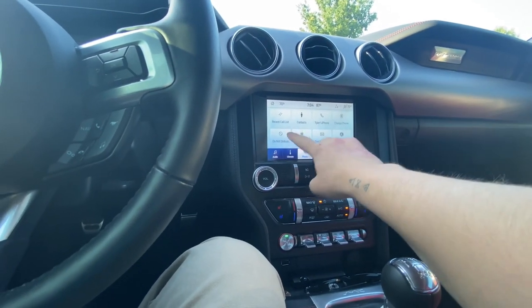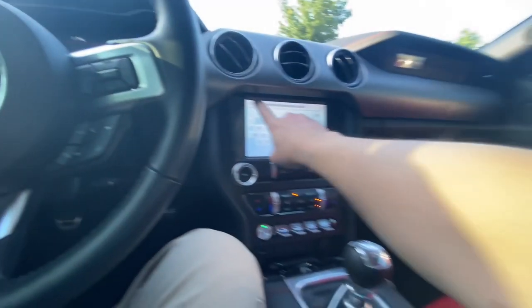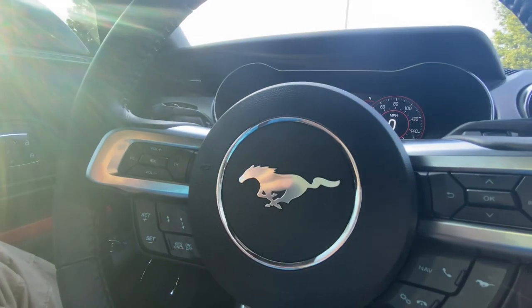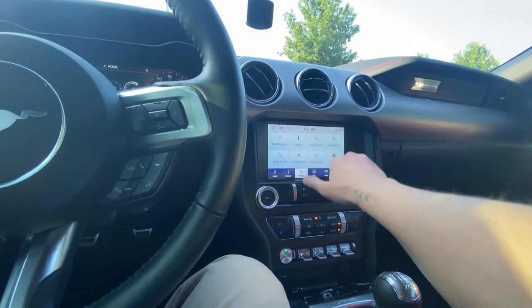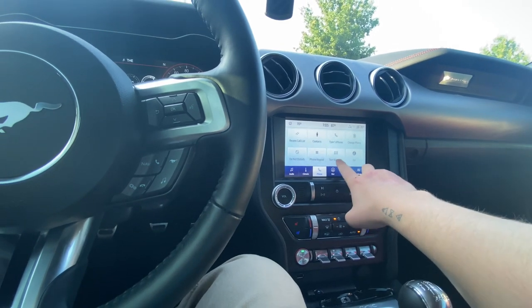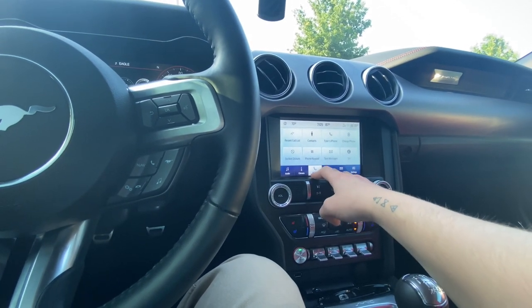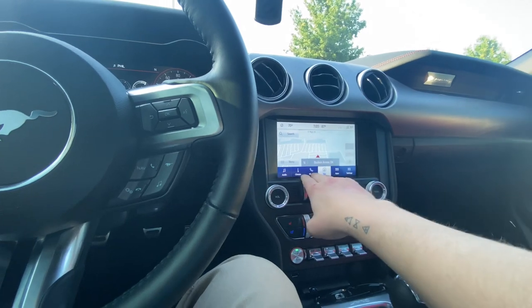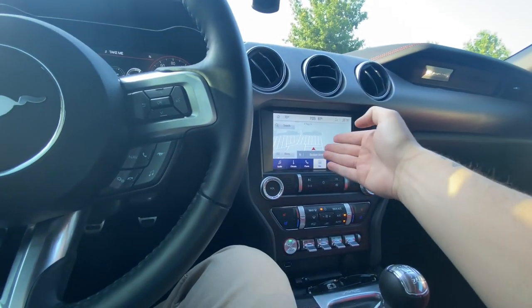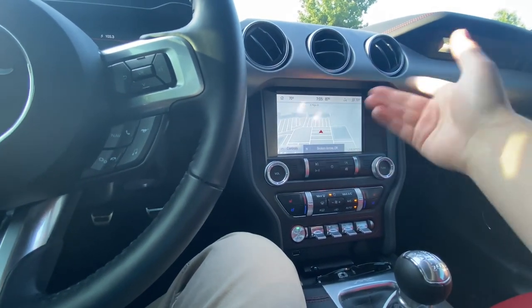Going to the phone section — my contacts are in there. You can change phone, access Siri, text messages, do not disturb, recent calls, and the keypad to call somebody. Then you've got navigation. This car has CarPlay so most people will use Android Auto or CarPlay. The built-in navigation actually doesn't work that bad — it just doesn't run as smooth as Apple Maps, Waze, or Google Maps.